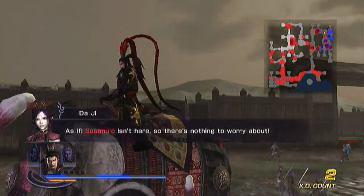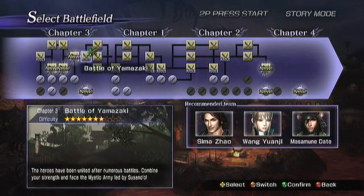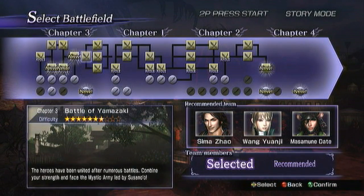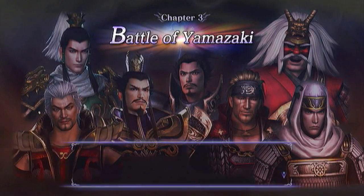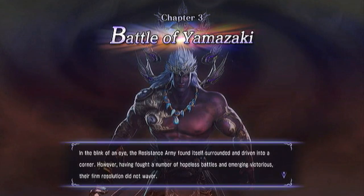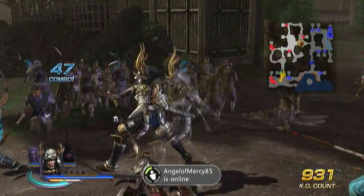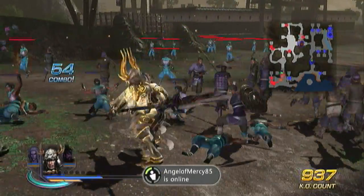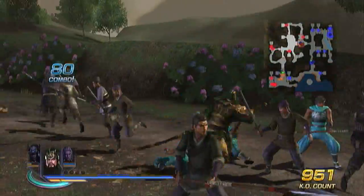Well, that's the first saddle. Next up is the bear saddle. For the bear saddle, you want to be on the Battle of Yamazaki, and you can do this with the following characters: Zonghei, Namiya, or Gojia, and you need to get 1,000 kills. You only need them in your group — you don't actually need to use them in the game, so you can have Lu Bu and Tadakatsu just to take everyone down. As long as you've got them in your little group, you will get the item no matter what.